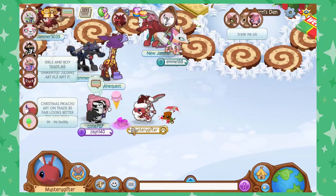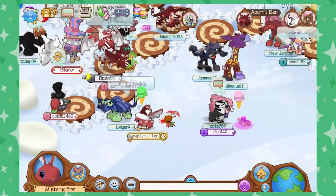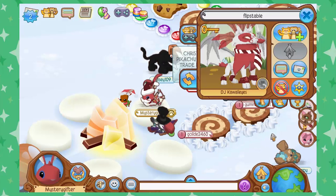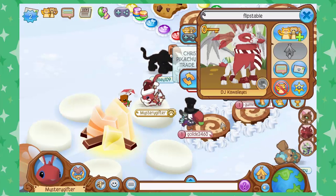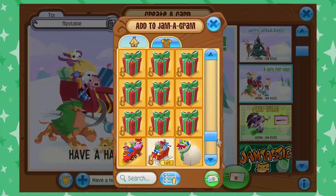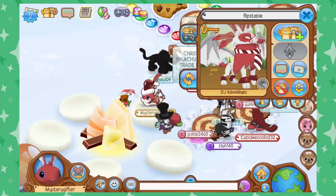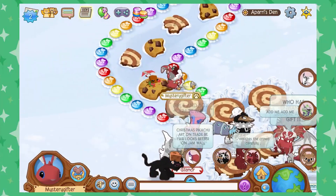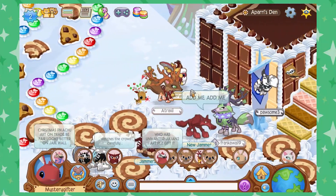Let's go to Pari's Den. Look at all the people in here! This is an amazing flips table. Let's send them a little Jamaaliday joy — have a happy Jamaalidays, flips table. Let's get a little something here — how about this rare gift sled? Yes, we want to send it. There we go. Enjoy, flips table — I hope you have an amazing holidays full of joy and cheer.